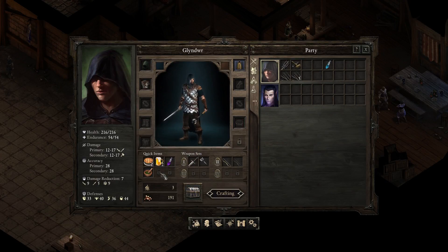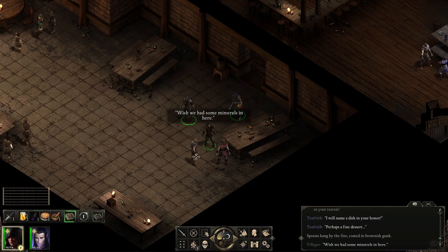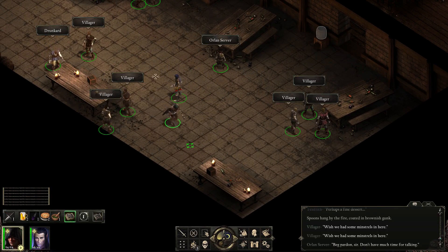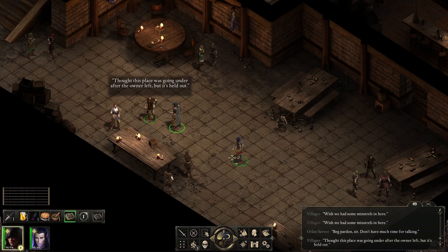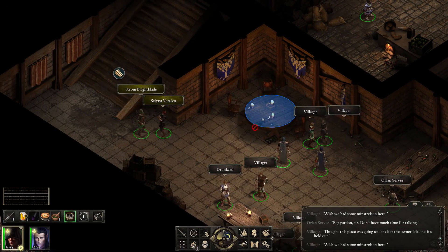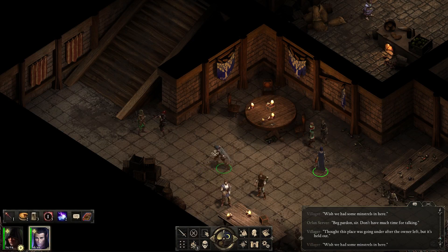Villagers, let's have a chat. Wish we had some minstrels in here — is that all you're going to say? 'Beg pardon, sir. Don't have much time for talking.' Fair enough — you were quite polite, after all. It looks like the villagers have nothing worthwhile to say. Two characters that were created by backers. Potion of Wizard's Double — yeah, I'll take that.